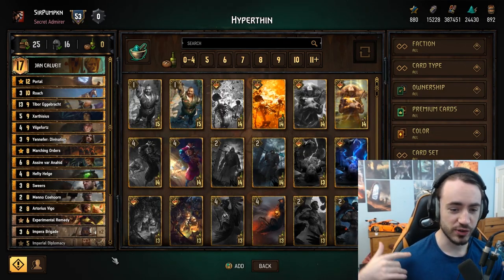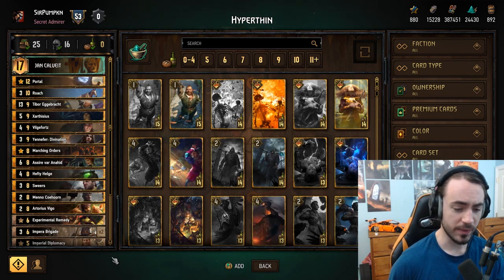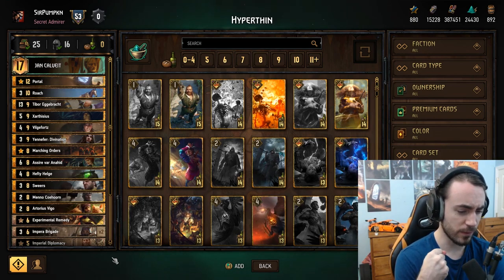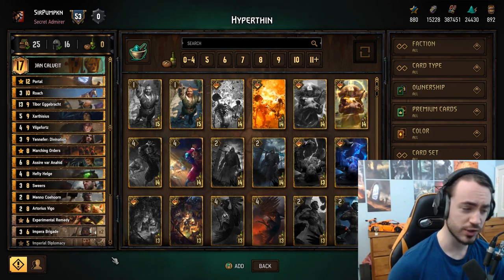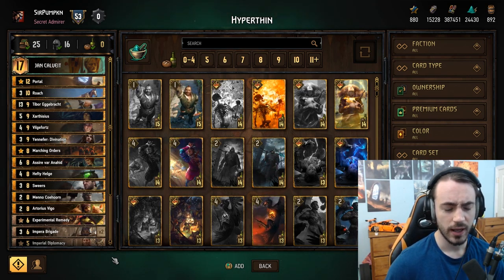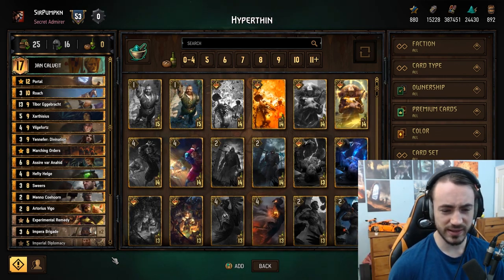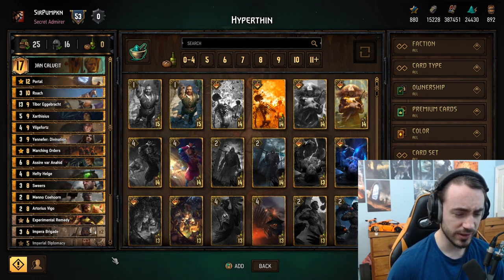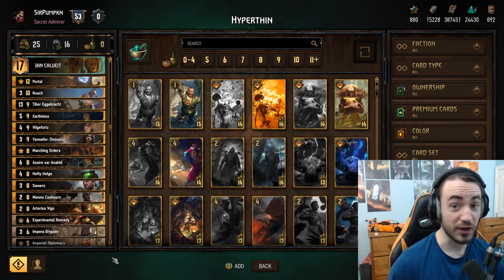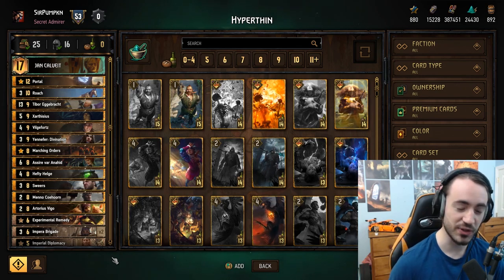What's up everybody, Pumpkin here. I have a deck today — it's a hyper thin Nilfgaard deck. This type of deck hasn't really seen play in a very long time. Before Homecoming there was a hyper thin Scoia'tael deck I really enjoyed, but ever since Homecoming there's really never been a reason to hyper thin. Props to Red Rain for coming up with the list — I love it, it's great, it brings back so many fond memories.